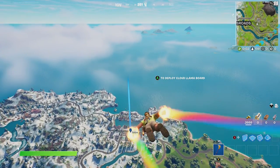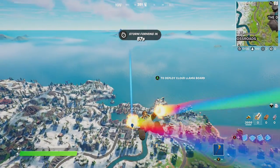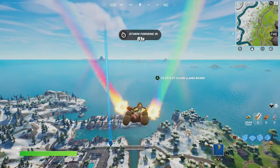Hey friends, thanks for joining us here today. Goblin Groove is going to show you how to destroy structures with a motorboat or motorboat missiles. He's headed over to Sleepy Sound — there are some motorboats on the docks there.